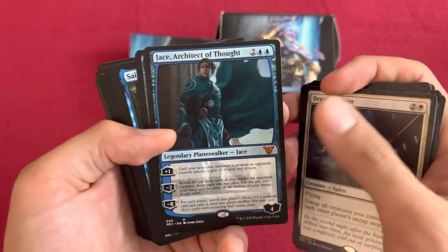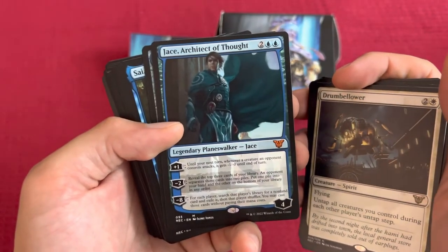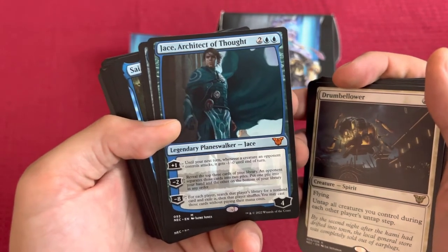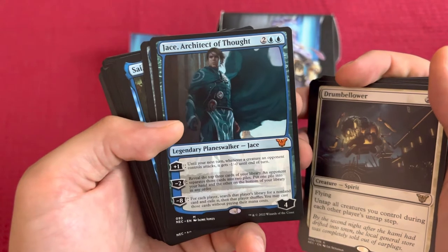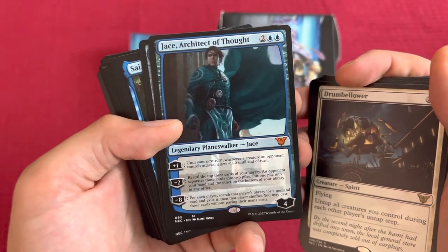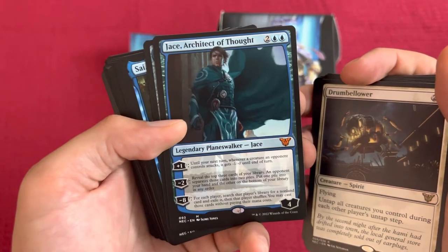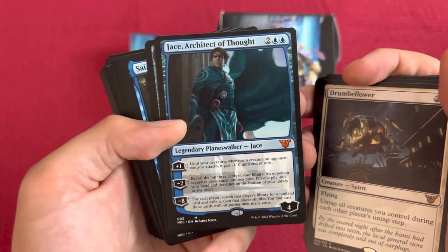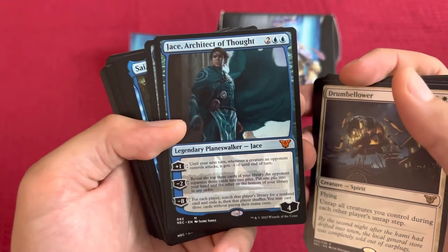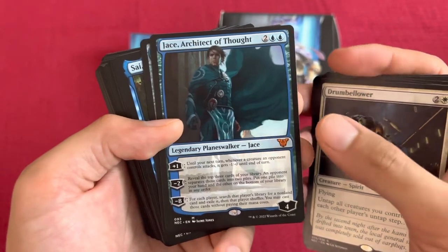And here's Jace for 4. His plus 1: until your next turn, whenever a creature an opponent controls attacks, it gets -1/-0 until end of turn. His minus 2: reveal the top 3 cards of your library; an opponent separates those cards into 2 piles — put one pile into your hand and the other on the bottom of your library in any order. And finally, the minus 8: for each player, search that player's library for a non-land card and exile it, then that player shuffles. You may cast those cards without paying their mana costs.